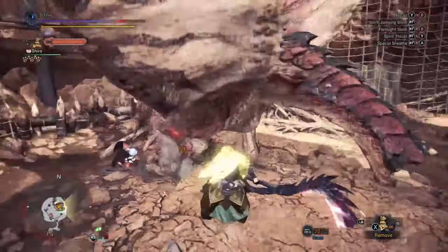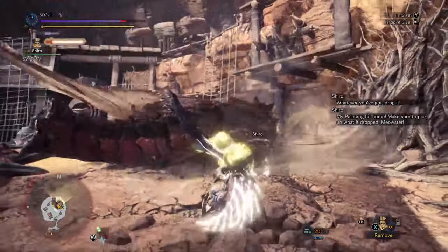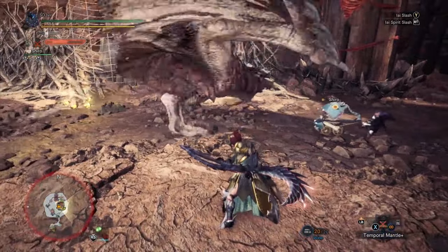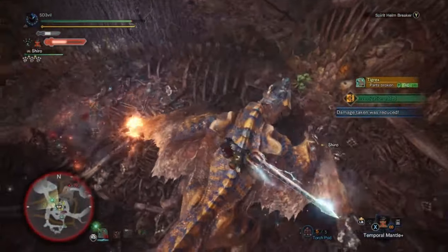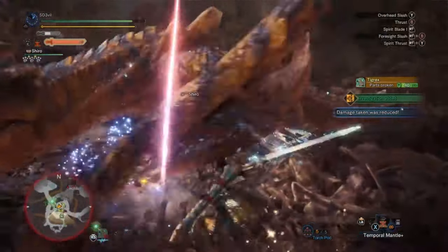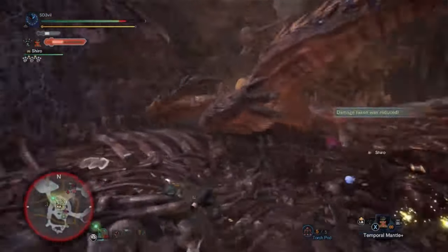Of those three options when the gauge is at max level, I mostly do the helm breaker — because let's face it, it's cooler. The EI spirit slash feels good when you nail it perfectly, but the helm breaker feels better and is easier to do. After doing the helm breaker, I go back into the special sheath and do the EI slash to carry on my attacks, unless the monster moves away — in that case I just roll out after the helm breaker.